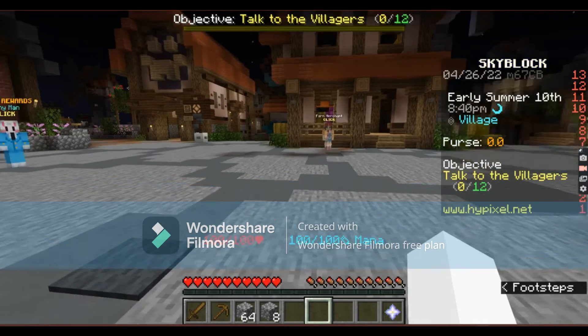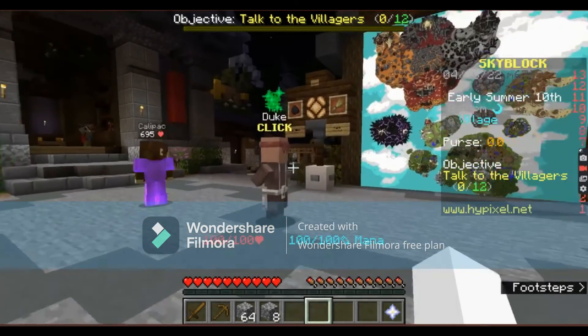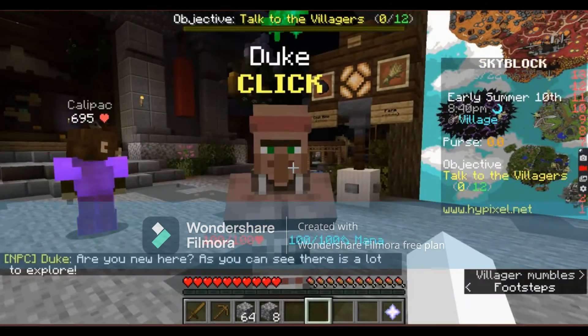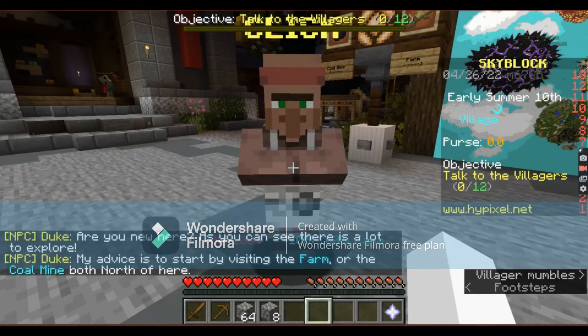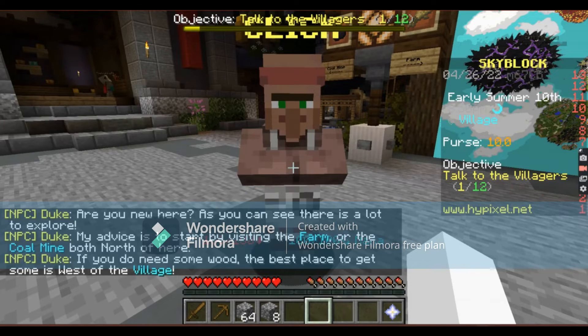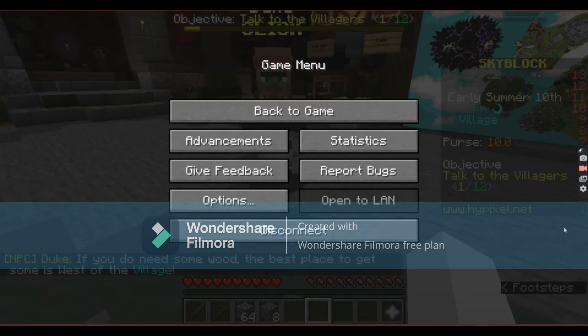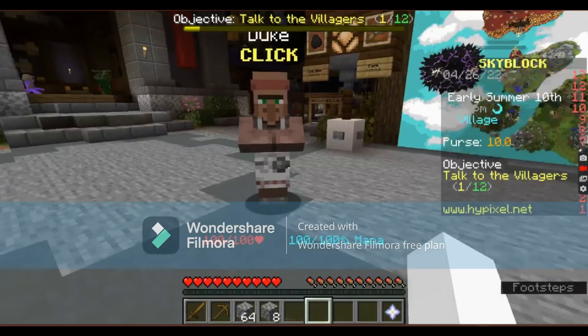Oh boy, sorry — sticky keys turned on. NPC Duke says: 'Are you new here? As you can see, there's a lot to explore. My advice is to start by using the farm or the coal mine, both north of here.' Hold on, both north — alright.